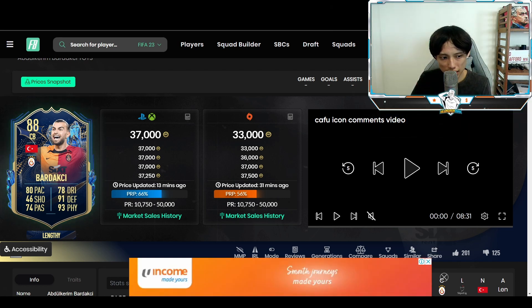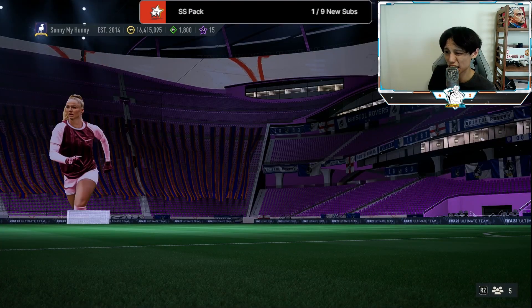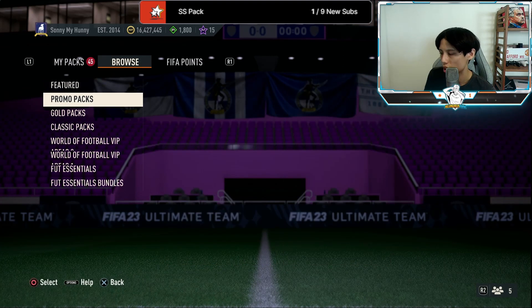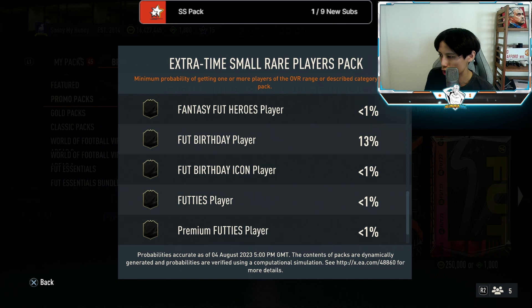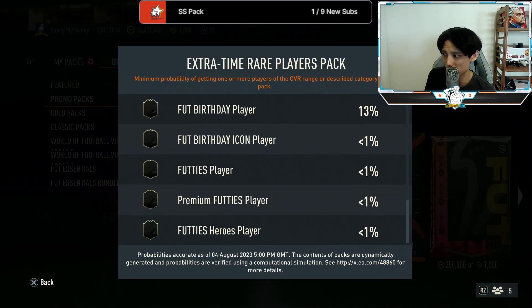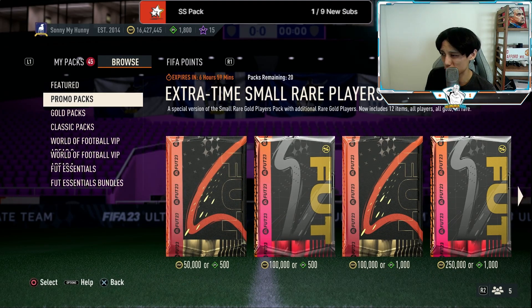We also saw the return of the 50k Extra Time Small Rare Players Pack and the Extra Time Rare Players Pack. I believe you have less than a 1% chance of packing a Footies player based on what I saw, so I don't really think it's ideal to purchase these. The only saving grace is that it's only 50k and 100k respectively.